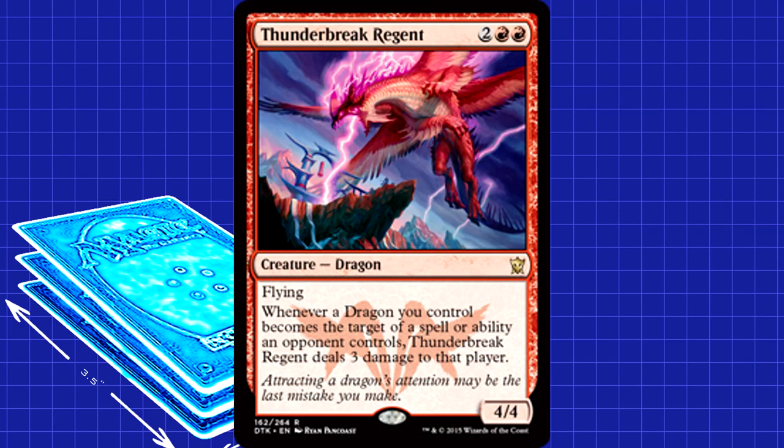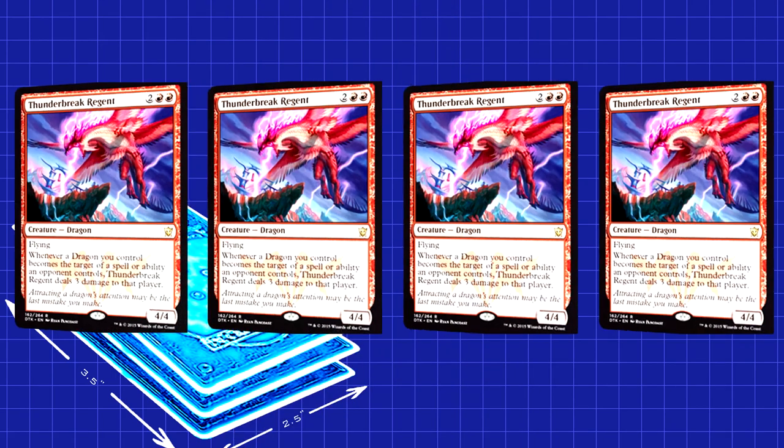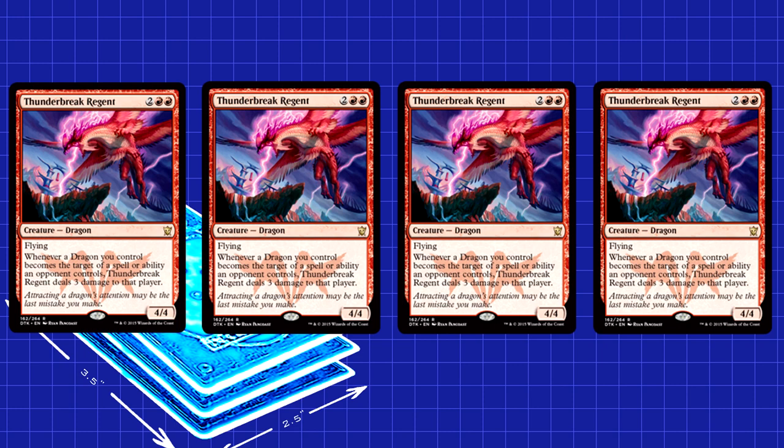Our last 4-drop is Thunderbreak Regent as a 3-of. The 4/4 flyer for 4 is already strong, but its ability is what puts it over the top. Any time an opponent targets it, they take 3 damage — so much for all that removal. And its effect applies not just to itself, but to all of your dragons. That means if you get multiple out, they stack: 6 damage to take out one dragon. Have fun with that.